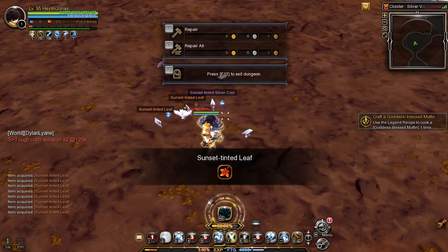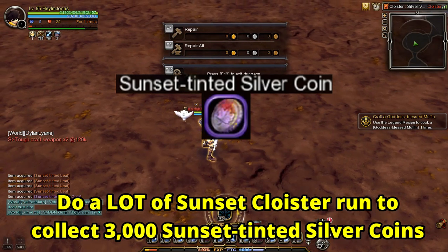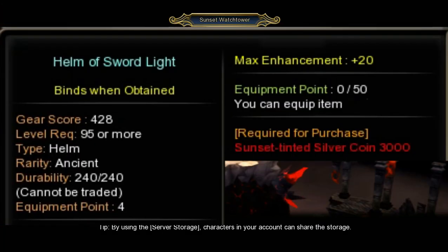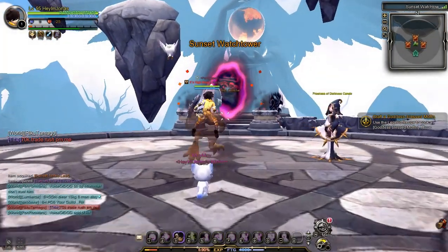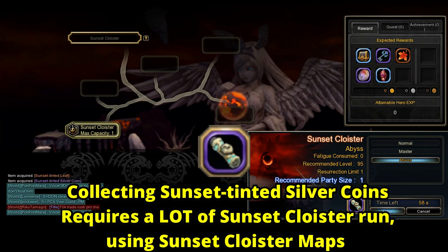The other way of getting Goddess Helm and Shoes is by collecting 3,000 Sunset Tinted Silver Coins. Using 3,000 Sunset Tinted Silver Coins, you can directly buy the specific Goddess Helm and Shoes that you need. However, getting 3,000 Sunset Tinted Silver Coins requires a lot of time and a Sunset Cloister Map by doing Sunset Cloister runs.